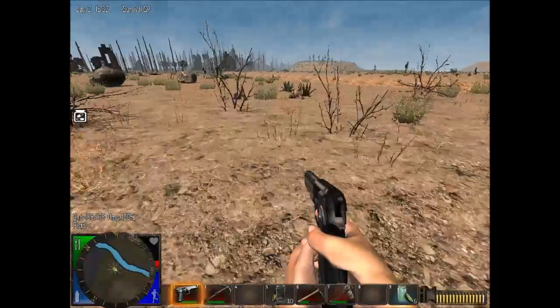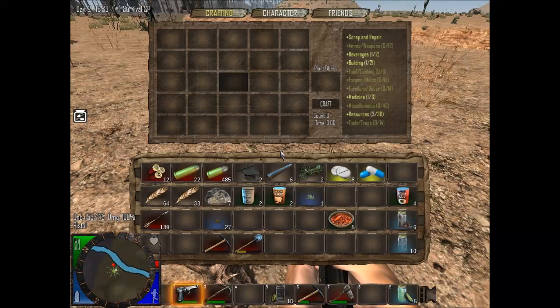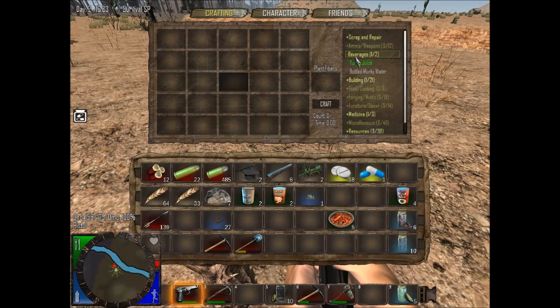See if I can see any more. There's one. You go into your crafting table and we are going to make beverages — yucca juice. There it is. I've made it before so it's green, but if you haven't made it before it'll be white. You need a jar and a yucca plant.